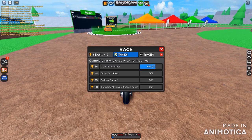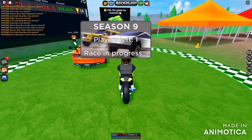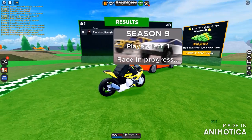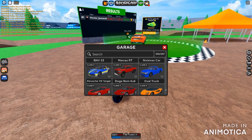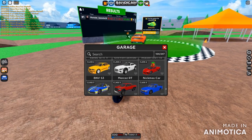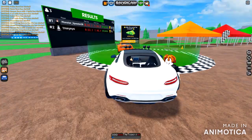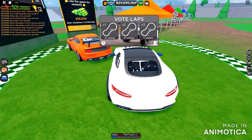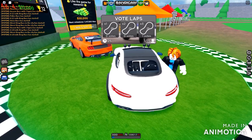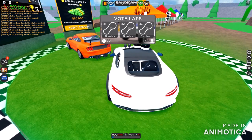We're officially headed into a 10-lap race. Instead of two wheels, it's time to go for four wheels — a Mercedes rally car doing 178 miles per hour. I'm pretty excited about this. Let's get into this race and complete the task.